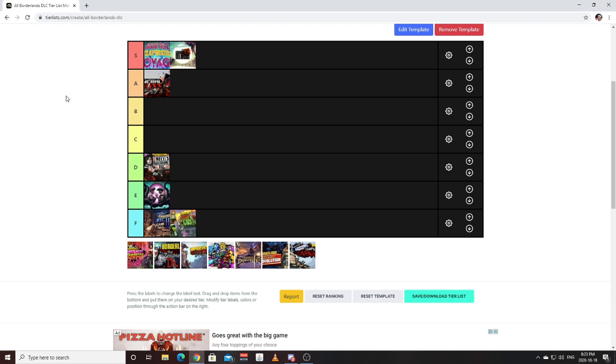Captain Scarlet is going to be A tier for me as well. Captain Scarlet had an amazing story. I really liked the Sand Skiffs — they were a really nice change of pace from regular vehicles. Weapon viability: let it be known — the Sandhawk and the Pimpernell. A lot of characters really benefited from those two items alone. Hyperius was great with the Norfleet. The Seraph currency stuff was great — it was a nice optional side activity if you wanted to do it. All around really good. A tier.